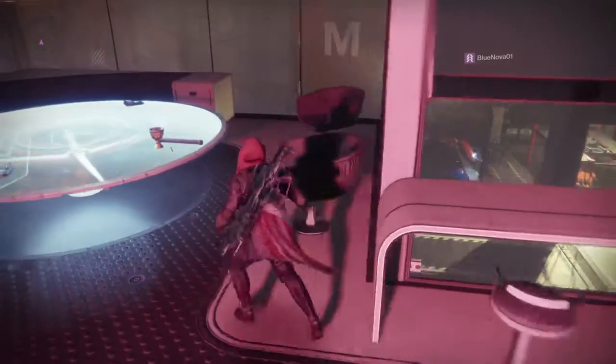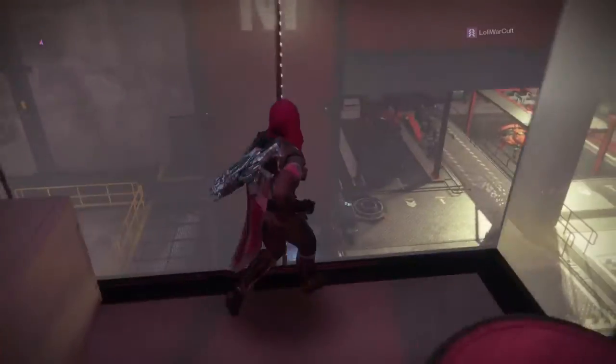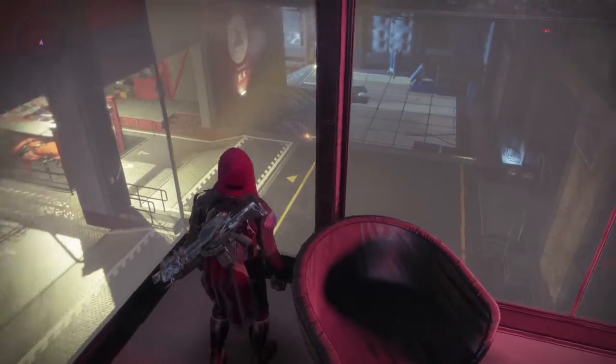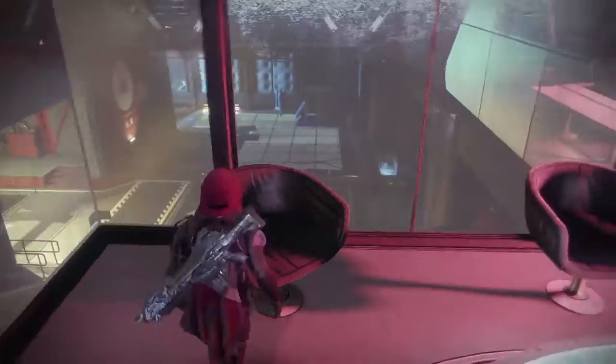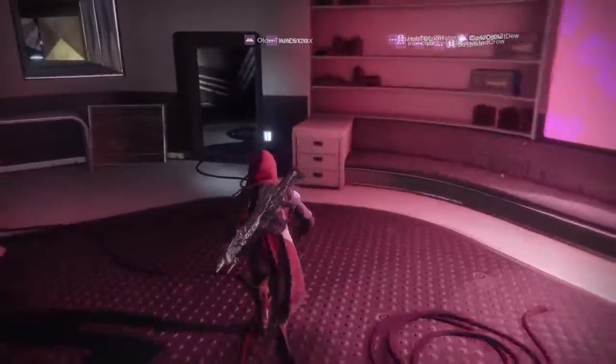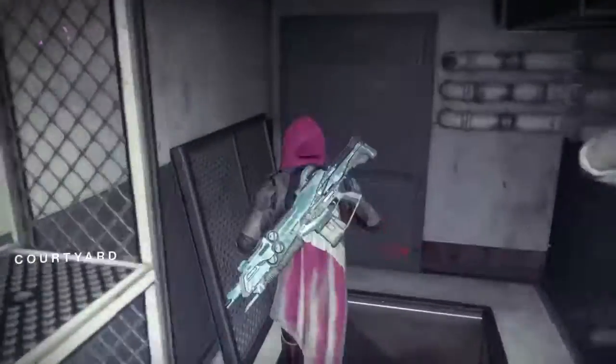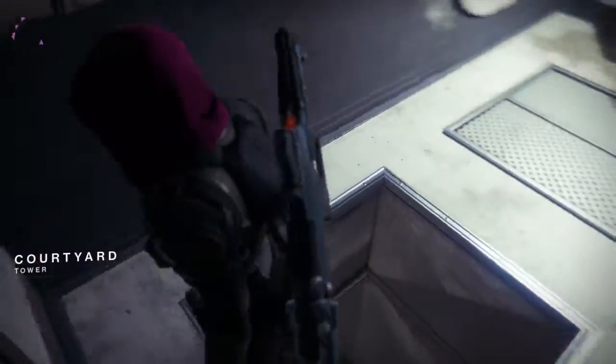So by the looks of this, this is like a cantina of some sort, or like a bar. But if you're looking at it, it's this room up here from the other way. Now you want to go through this door, and now you're going to say, 'Hey, there's nothing here, you can't go through here.'